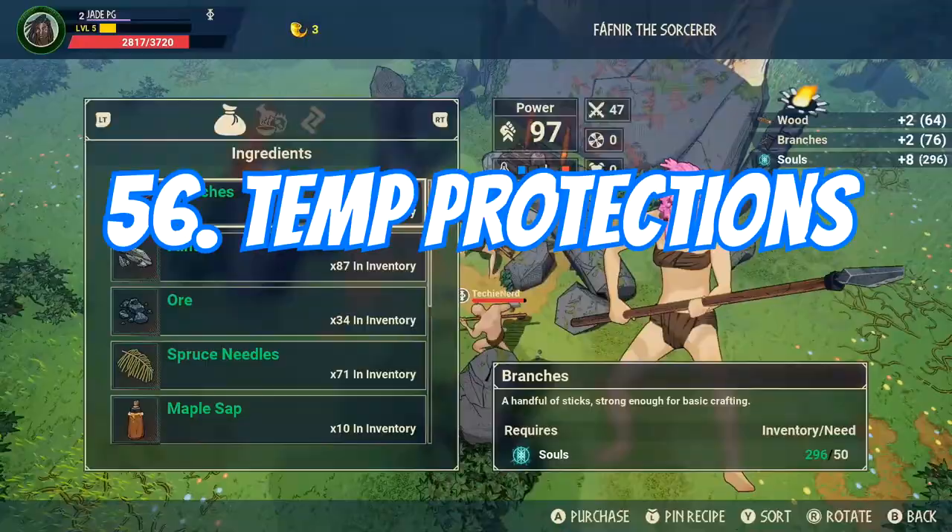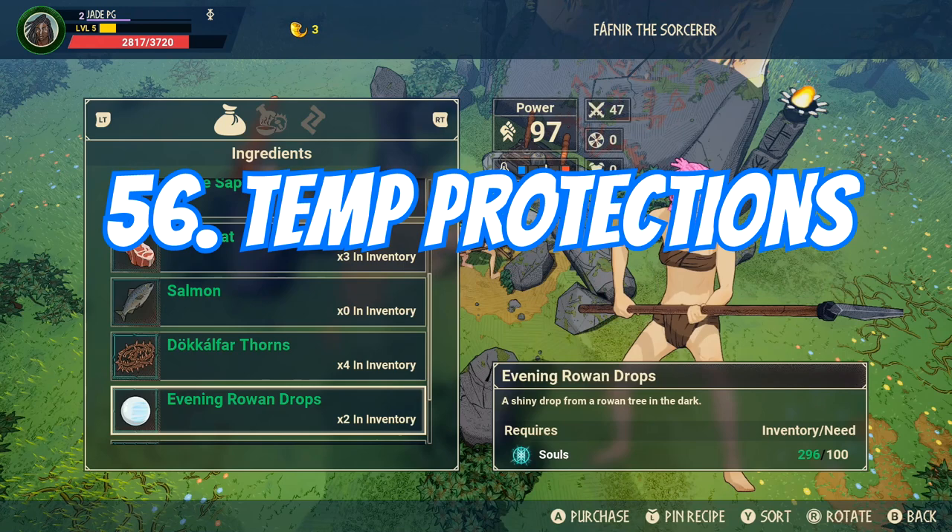Anytime you come across a trader or put down one of your fast travel points, that will also protect you against cold and heat as long as you stay close to it.